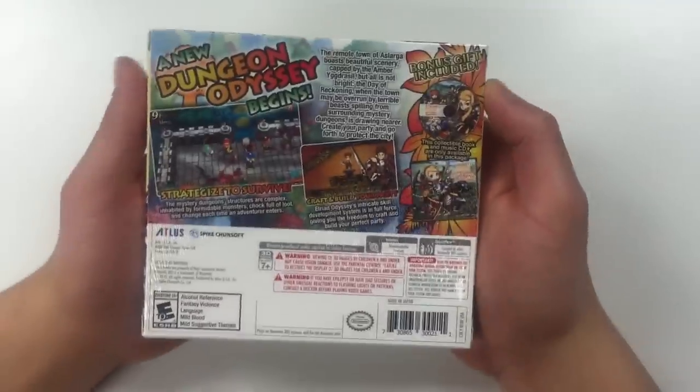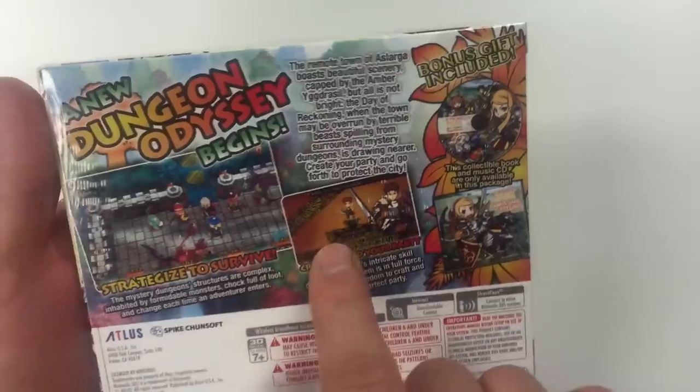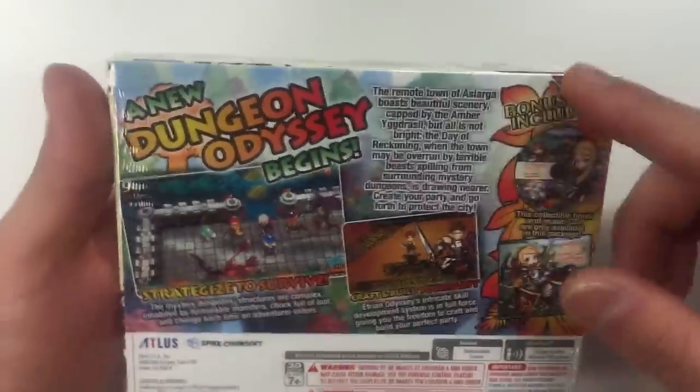This game is shrink wrapped. And now going on to the back — from the back you can see two different scenes here with the bonus gifts on the right hand side.